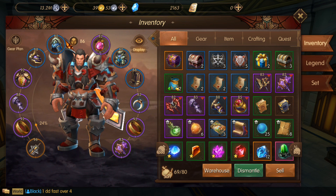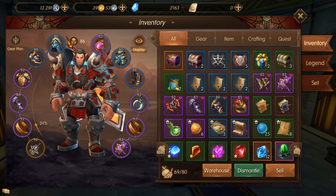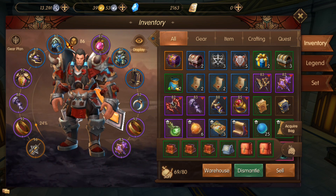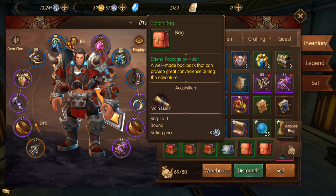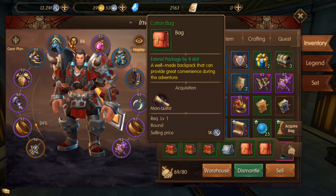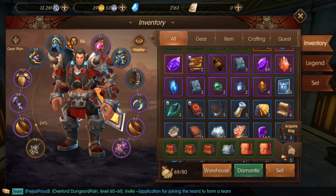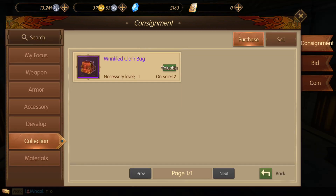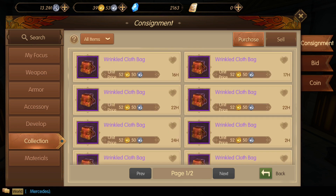Next, another way to increase your inventory — and then I'll show you how the trading works, how you can sell items, how you can buy items, and about the currencies: gold and diamonds. If you click the bag slot, you see all your bags. I have this four-slot bag which is not that good. There are two ways: either you go to consignments and here you buy from other players — cloth bag — and you buy with gold.